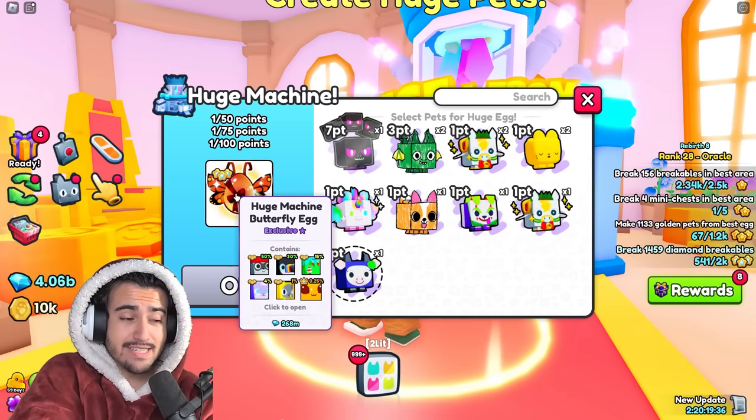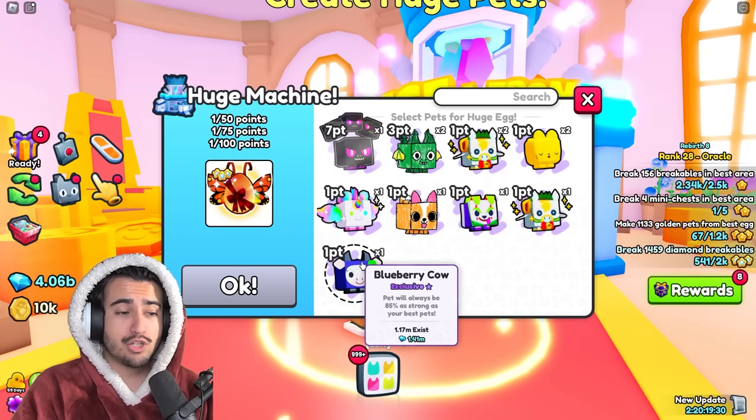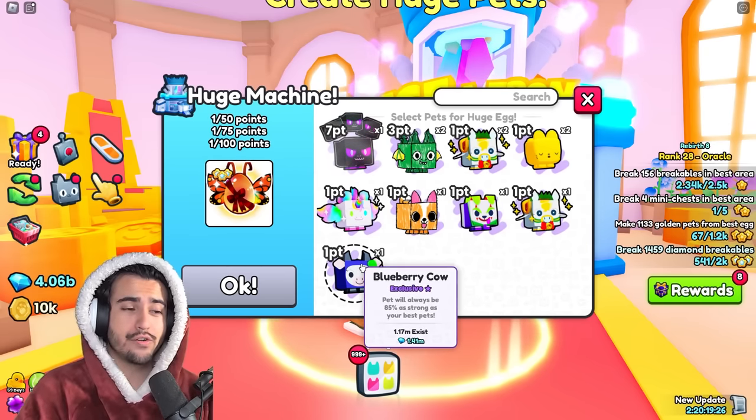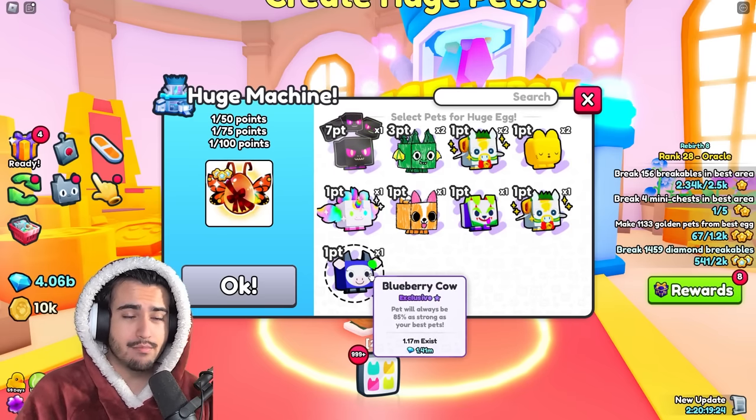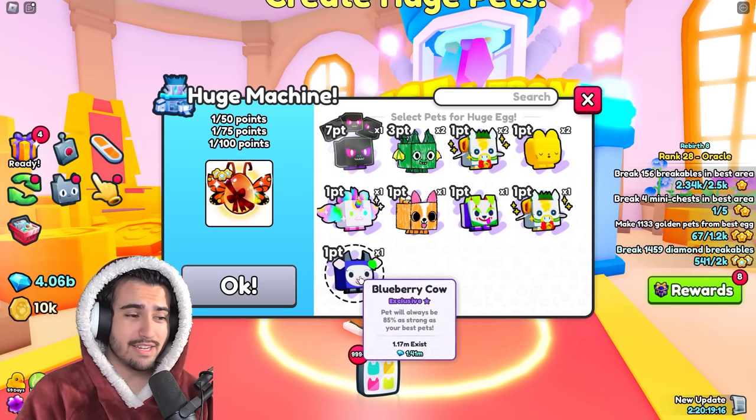So if I had a hundred of these blueberry cows, I can turn that into one of these huge machine butterfly eggs. The RAP value of this is 268 million. How much would a hundred of these blueberry cows cost? It would only cost you 141 million if you found them all in the trading plaza — and that is essentially what this method is.